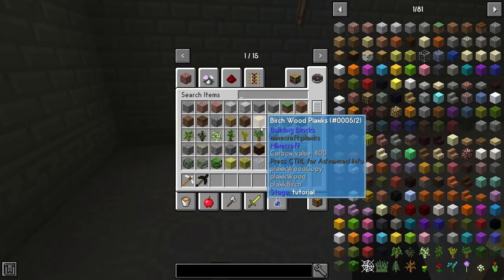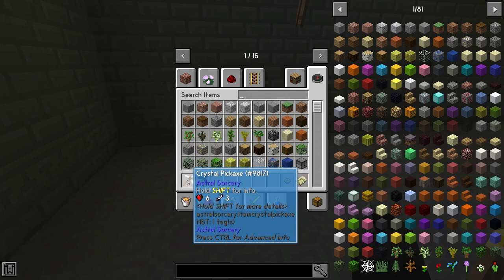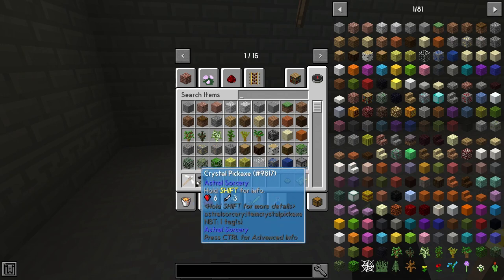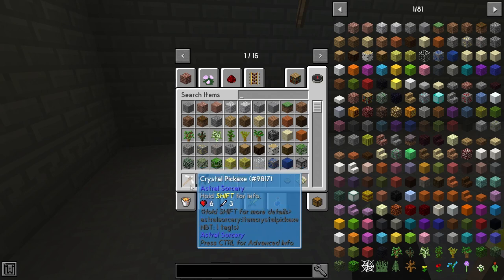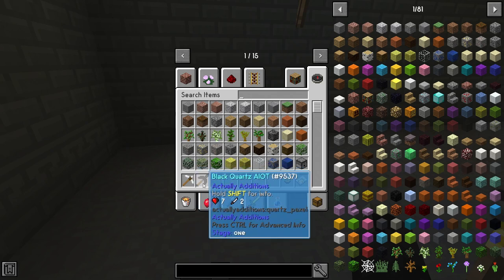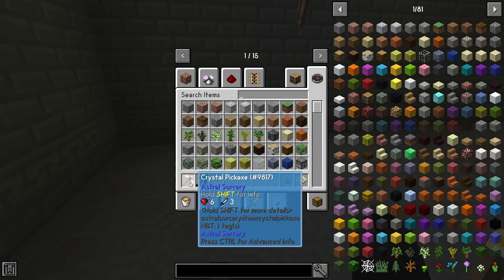When you're in vanilla these two are your best options at this age in Septic. This will change depending on what mod pack you're playing, but I use the black quartz tools.